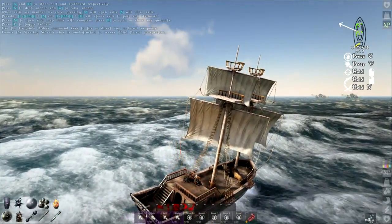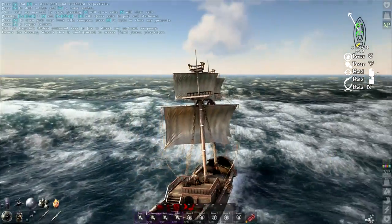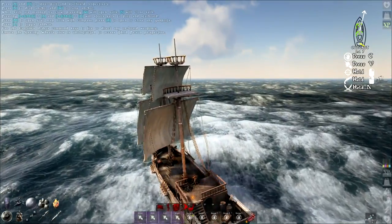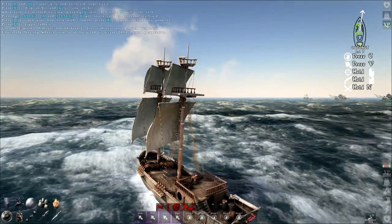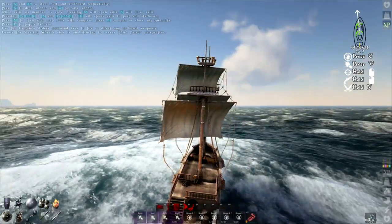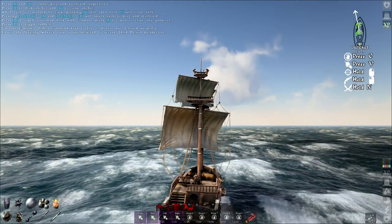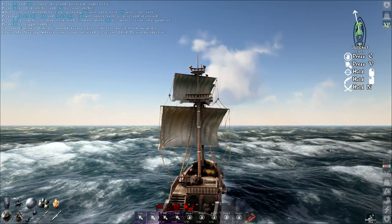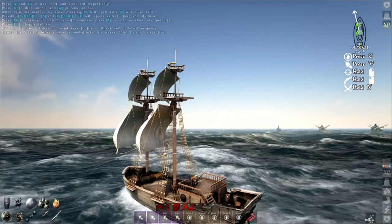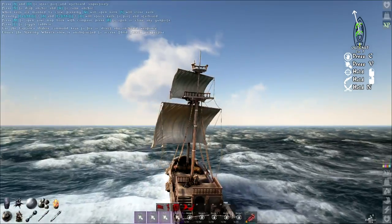We've got the dam right up here, real close by. We're moving really fast. The two speed sails are something else. The person who mentioned when we were building the Sloop — if we had just put one of these medium speed sails on the Sloop, it would have been enough. I believe that. It really is a much quicker ship. I've really enjoyed the little bit of sailing I've done on it.